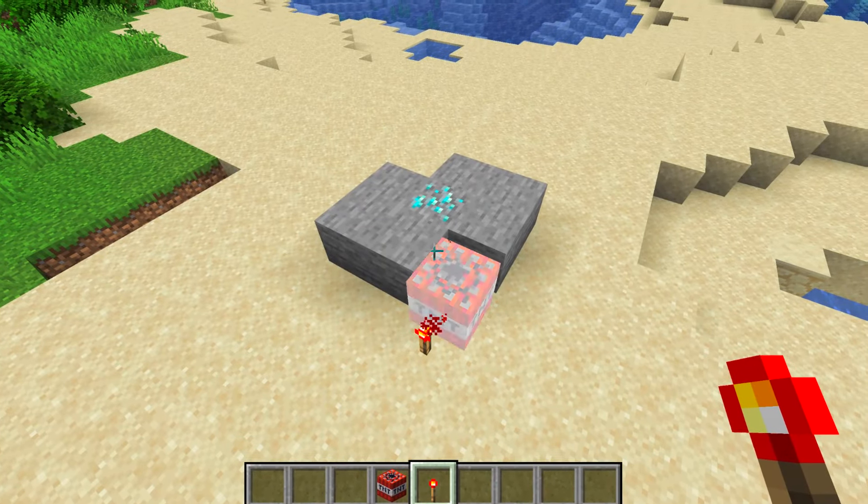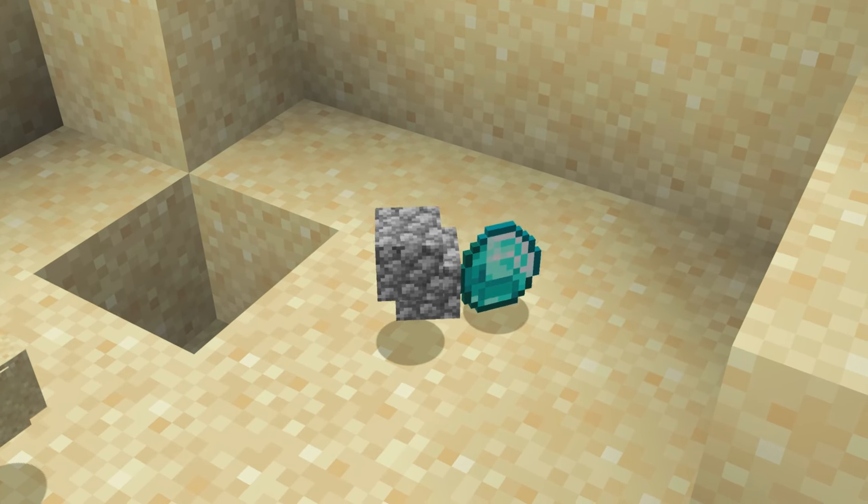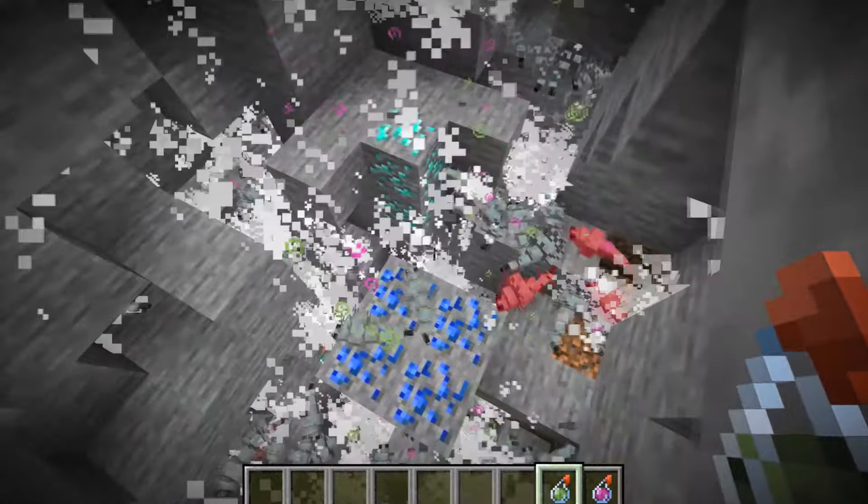This method is much more effective than TNT explosions because explosions can destroy ores, risking valuable resources. Silverfish, however, leave ores untouched.